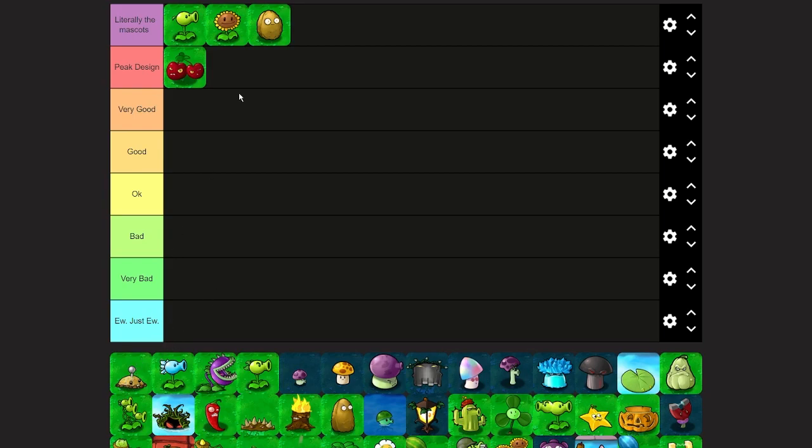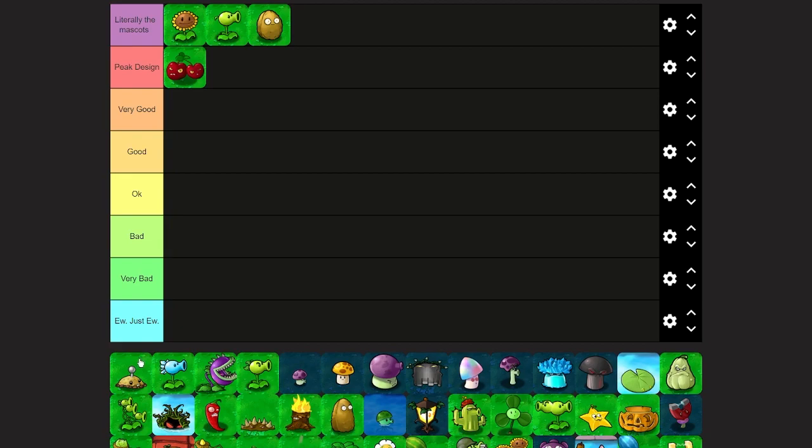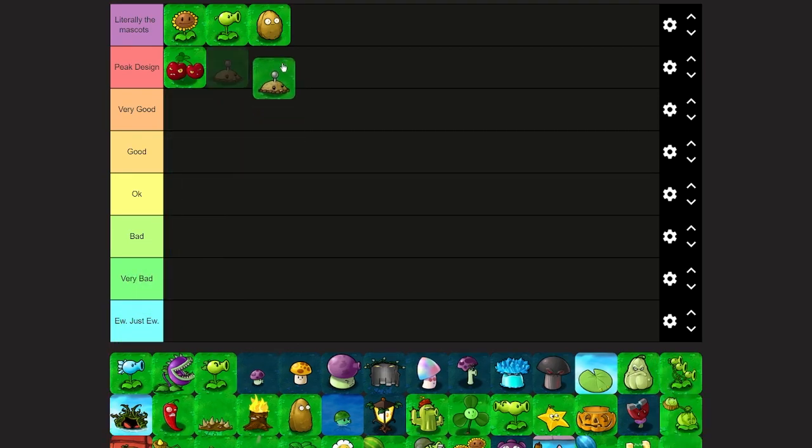I'd actually move Sunflower up in the mascot tier since Sunflower is more recognizable than Peashooter. That makes sense. Potato Mine — I really like Potato Mine's design, they incorporated the landmine aspect into it really well. It's a small and cute fella. The animation helps too with the little light popping out of the ground. For me the shape is kind of rough, at first glance it doesn't really look like a potato, so I'd say peak design.